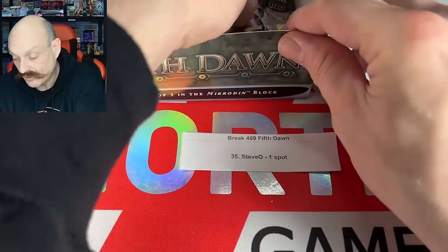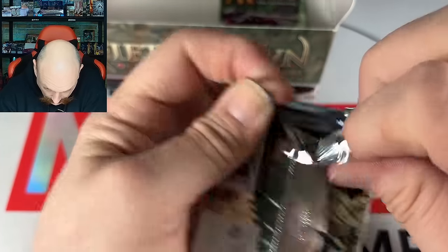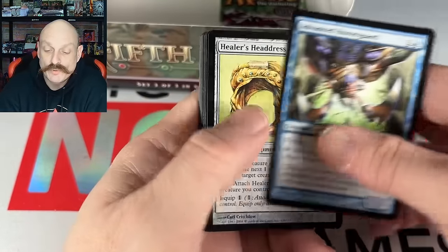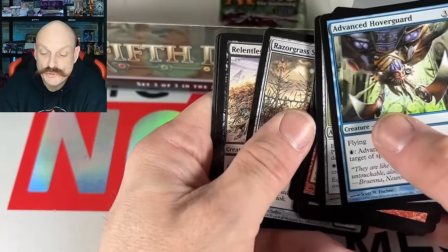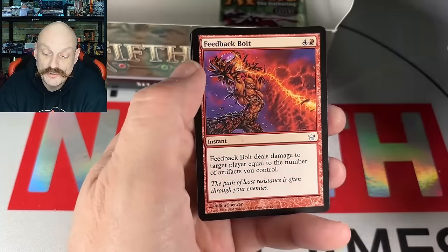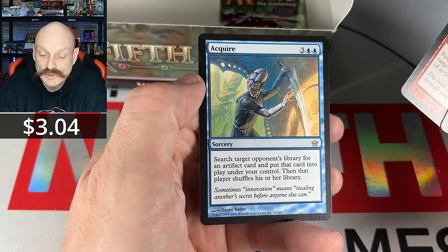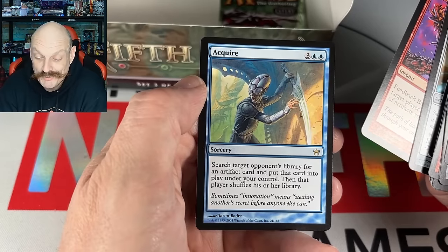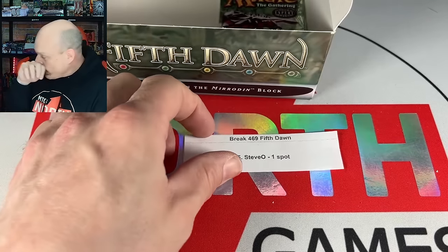Steve-O, nice. Pack 35. Rusty rain, Baton of Courage, Ratties. Feedback Bolt. Acquired — search target opponent's library for each artifact, then put that under your control. For each artifact in that library, put it under... well, game over boys. Steve-O, that's not bad, that's cool.